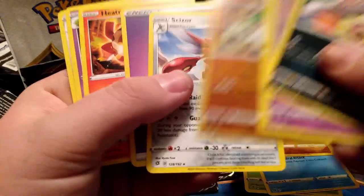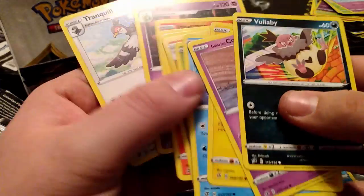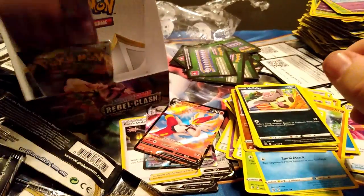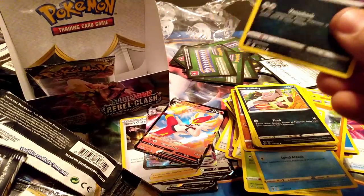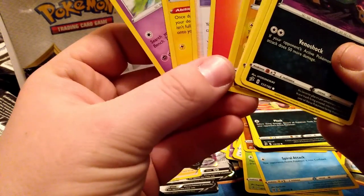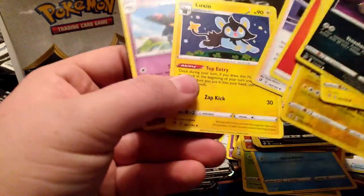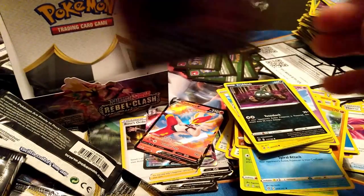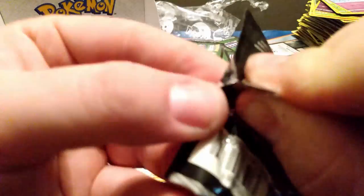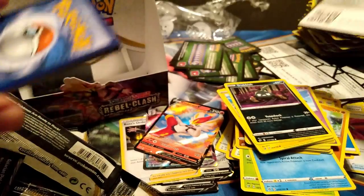Back to green code land. We got a Scizor and a Galarian Sir Fetch'd — the next time I see a Galarian Farfetch'd I'm bringing something up, because that bird has seen some things compared to the original Farfetch'd. The original one looks so happy and then you have the new one — it's seen things. Reverse rare Vikavolt, Unfezant, another Luxio — I think we got a playset of that, actually pretty cool.